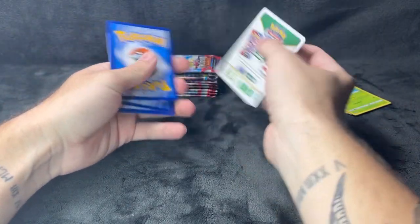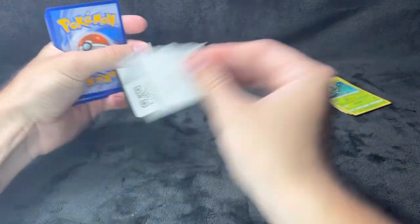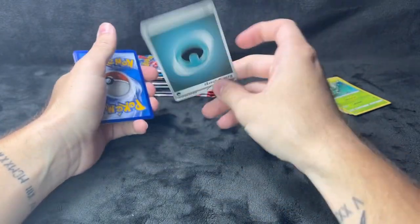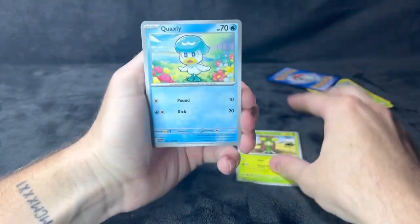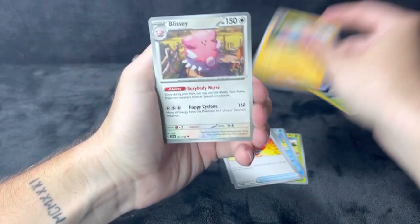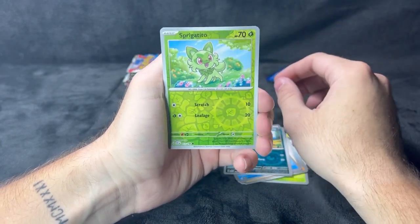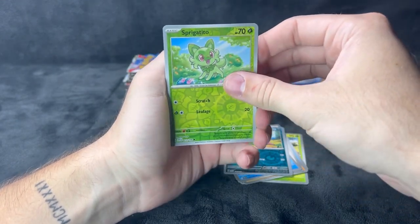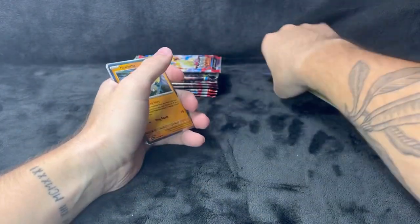Another code card for you guys — Scarlet Violet base set. We've got Dachsbun, Coxley, Pawniard, Crushing Hammer, Flaaffy, Blissey, Maschiff, and a Spidops reverse holo. Alright, nothing too crazy yet.